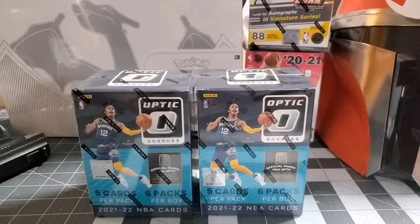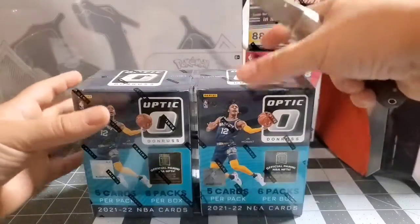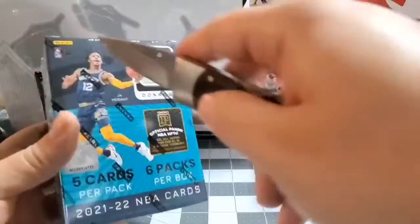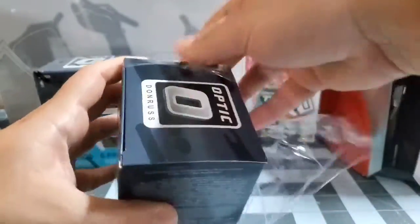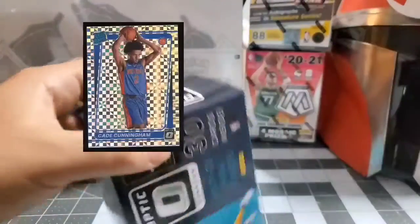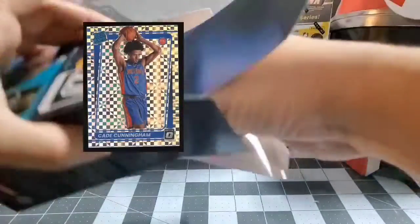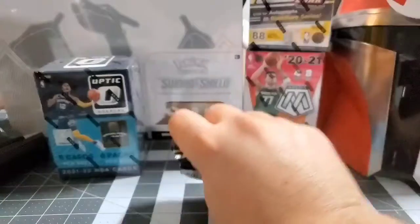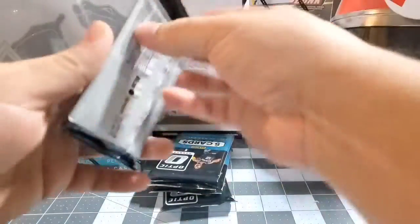Hey guys, it's Budget Card Guys at it again. We're breaking some Optic NBA packs, doing a box battle against Danny the Dancer. Let's see if we can beat them. Today we're trying to hit some checkerboards, something numbered — doesn't have to be anything crazy, but you never know.